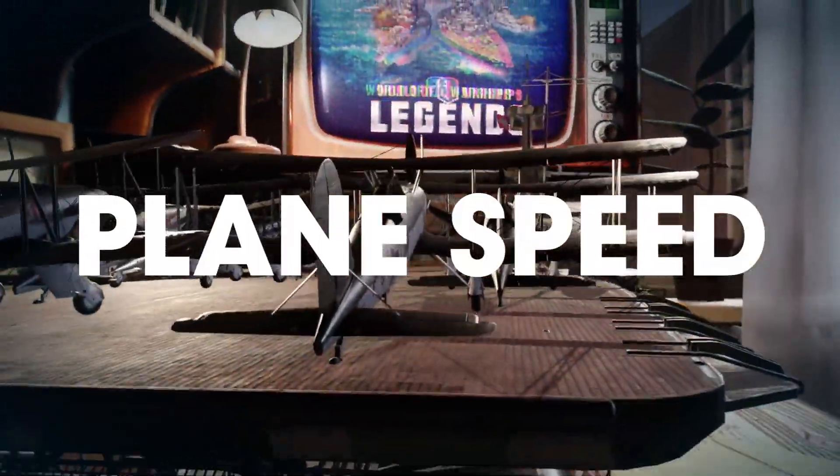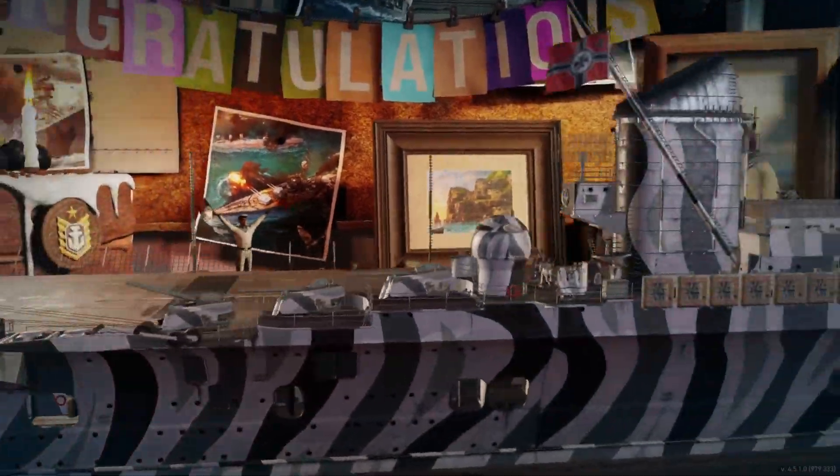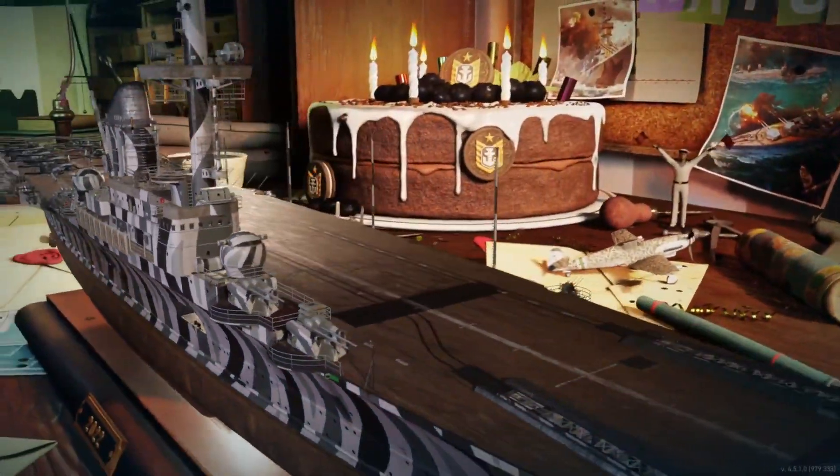Reason number two: plane speed. Fastest at the tier — I clock in at 189 knots, which allows you to rotate planes so quickly. The turn rate is crazy as well, so it's nice and easy to line up the AP bombers. We're looking at a max potential of 14k damage per drop, which really isn't hard to consistently get.